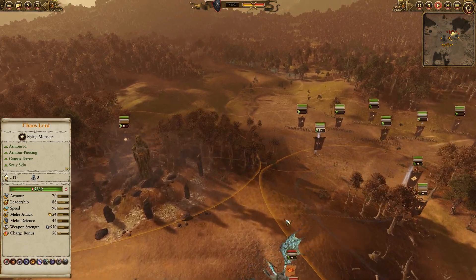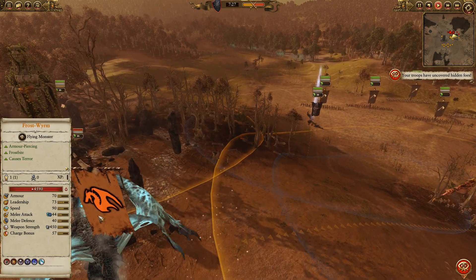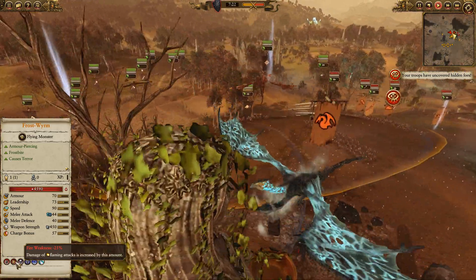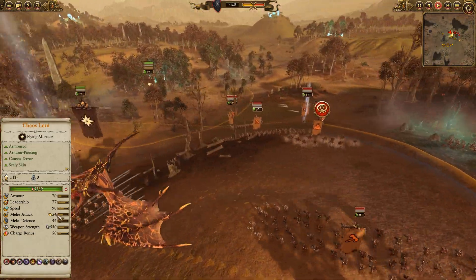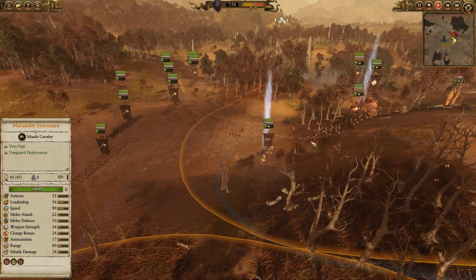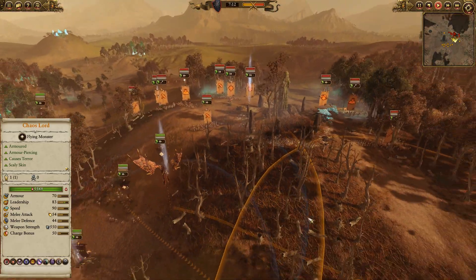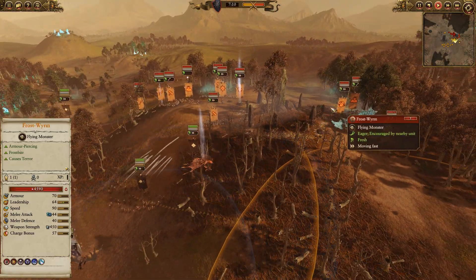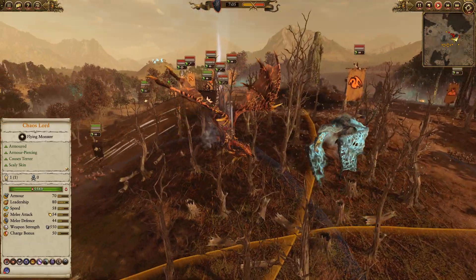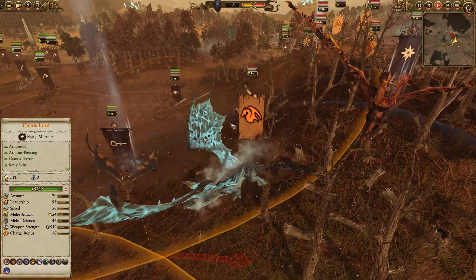One thing to note about the Frost Wyrm is it is weak to fire damage baseline, as are many things on the Norskin roster, which is why I like to bring the Chaos Dragon in this particular matchup. The Chaos Dragon does fire damage, and when combining it with the Lore of Fire Sorcerer, we can get Kindle Flame, stack it with all the other buffs, and just do a ton of damage to this Frost Wyrm, to Throg, and other targets. You can see the Frost Wyrm coming over — I'm going to take a nice angle pursuit and catch it with the Dragon.